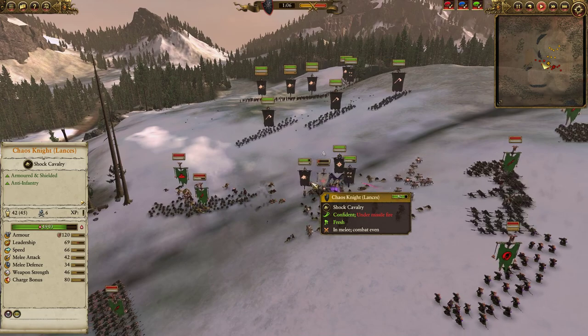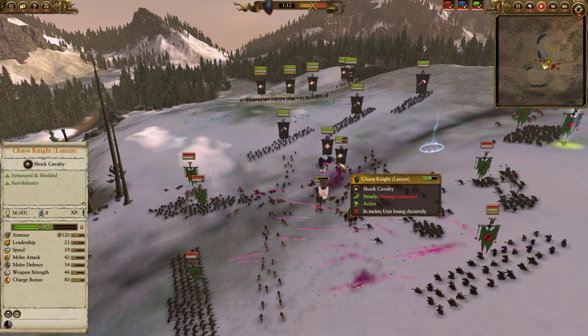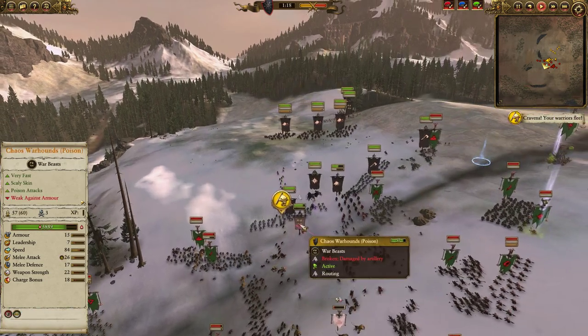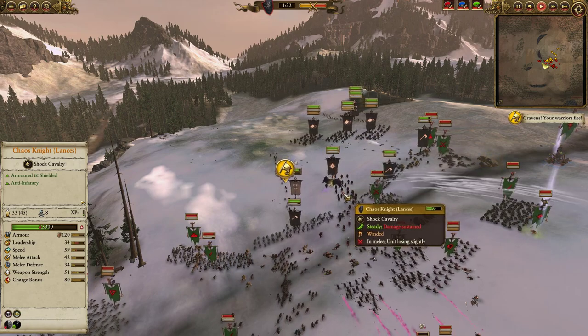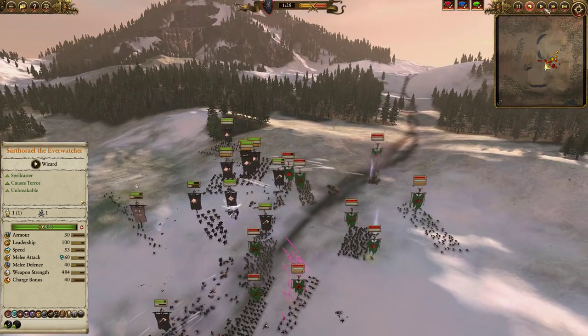The combined charge of Chaos Knights plus Sartoriel plus the Hounds plus that short volley of fire broke them. Unfortunately, Death Globes are going in. Now Death Globes aren't meant against Large, but they are still going to do stupid amounts of work. They really mess up my poor Chaos Warhounds — beating them basically instantly — and the Chaos Knights route as well. Definitely fell apart pretty badly there. But we did completely shatter a unit of Rat Ogres, so that's a very big win early on. My opponent is essentially down 800 gold, which is really nice.